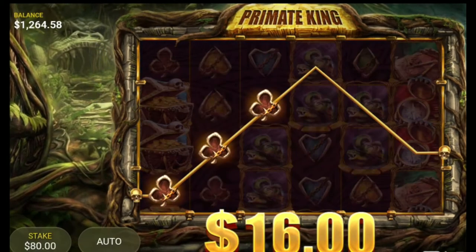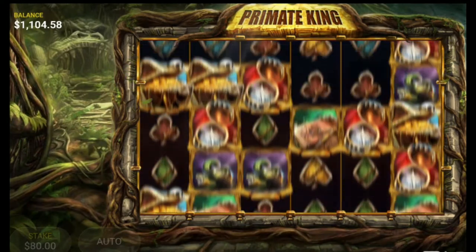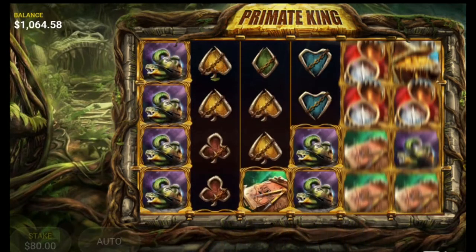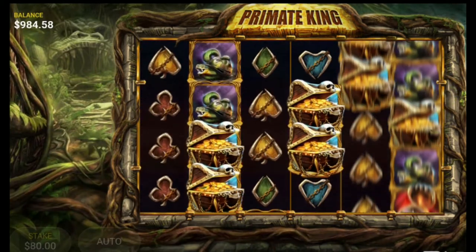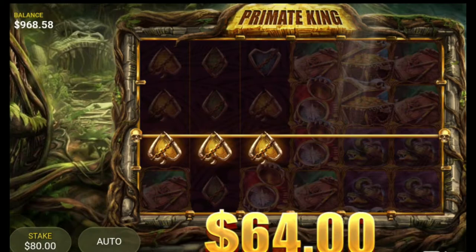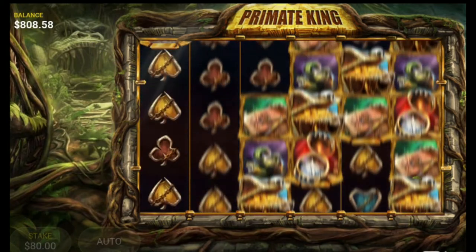Teasing us. There's a whopping $16 on an $80 bet. Getting unleashed slots here, playing on DraftKings. Appreciate you subscribing to me. Got some comments — let me know how you like my videos. This game is so tough. The higher symbols don't line up too often either — they line up when you get the gorilla sometimes, but other than that.